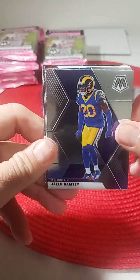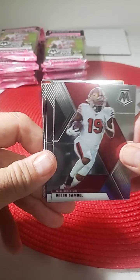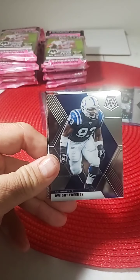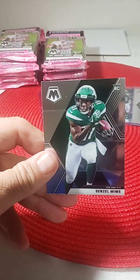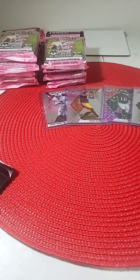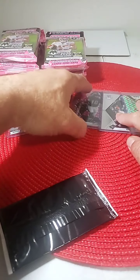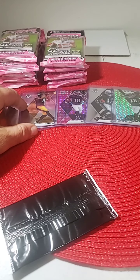Jalen Ramsey Rams, Debo Samuel 49ers, Julius Peppers, Dwight Freeney, Will to Win Peyton Manning, and Denzel Mims for the Jets — another nice rookie for the Jets. Denzel — first time I saw that, that's a nice pull. Another great class of receivers. Denzel was hurt early on, so hopefully he's going to start playing a little bit more. He's been back the last couple of weeks.